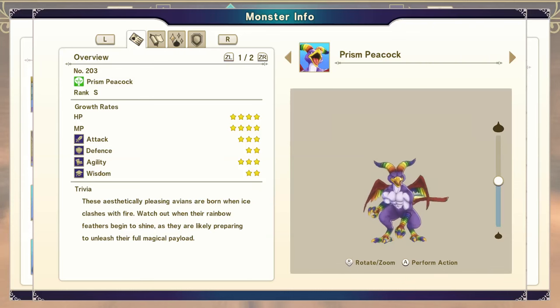This video is going to show you how to get Prism Peacock, which is a required monster for a bunch of other syntheses. Let's get into it.